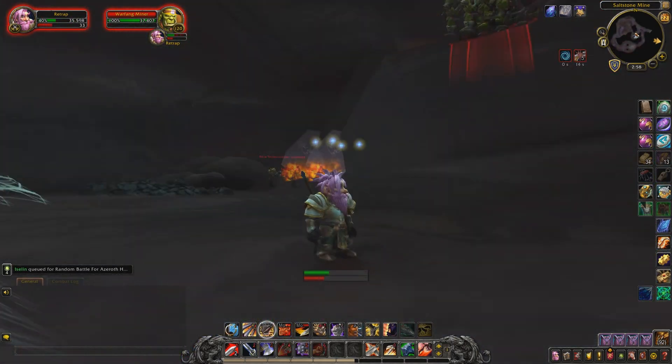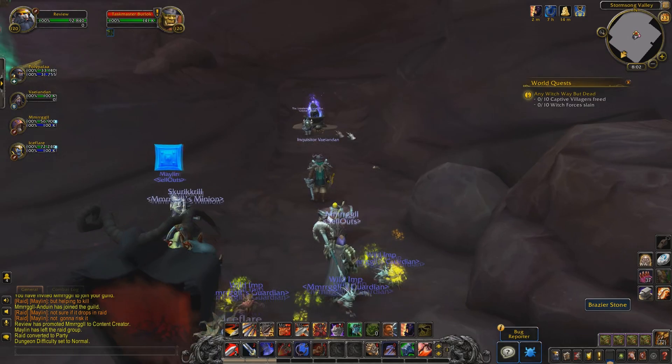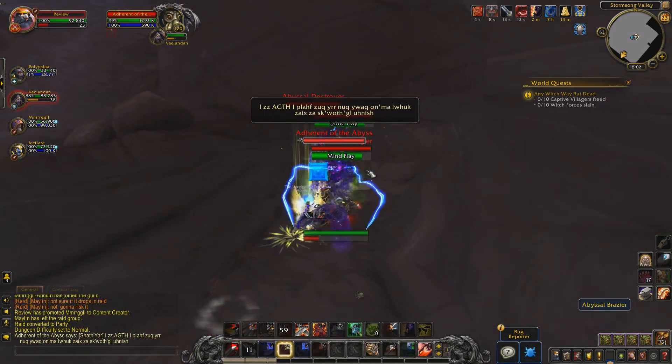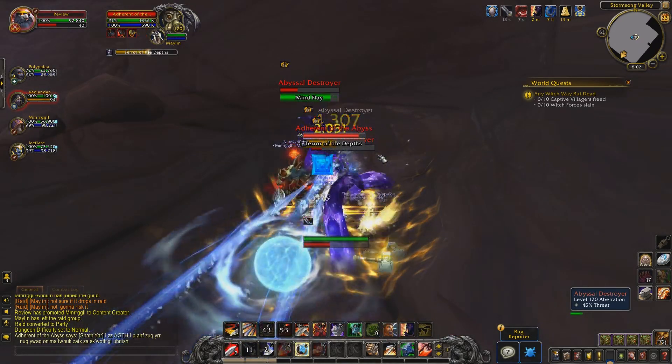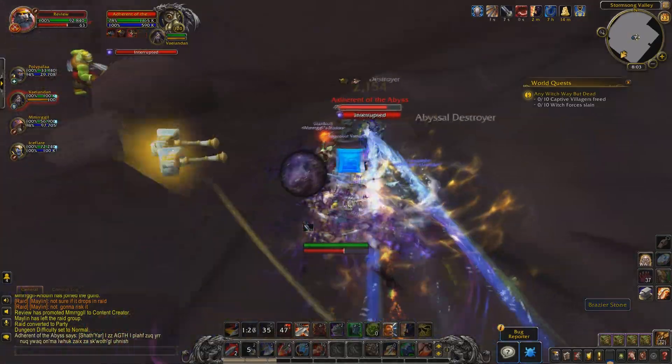Now it's time to spawn the Adherent of the Abyss. This is an elite NPC and at this point you're going to need a group. We did this on the beta with a small raid, but it can be done with four or more people — though more is better. Because you'll only get one shot at this — if the boss resets or you wipe, the item is consumed and you'll have to start from the beginning again.